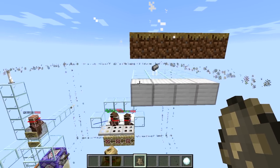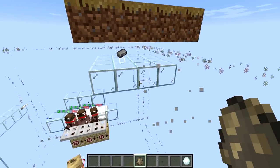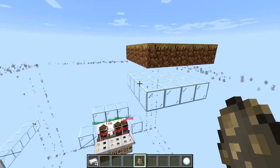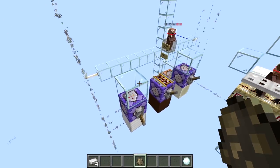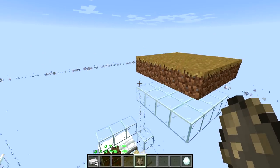One quirk is that golems can't typically spawn on glass blocks, but if glass is on the top layer of the spawn range they actually can. In general, to prevent golems from spawning within the spawning area we can use glass blocks, redstone components, rails, or blocks that don't have a top surface.